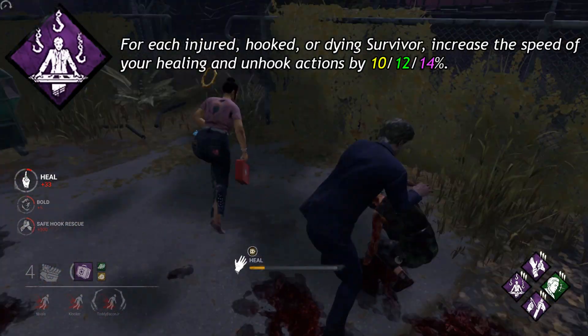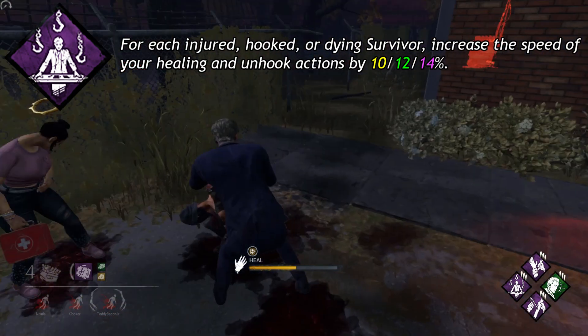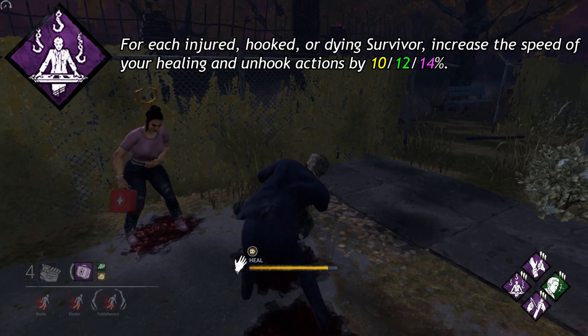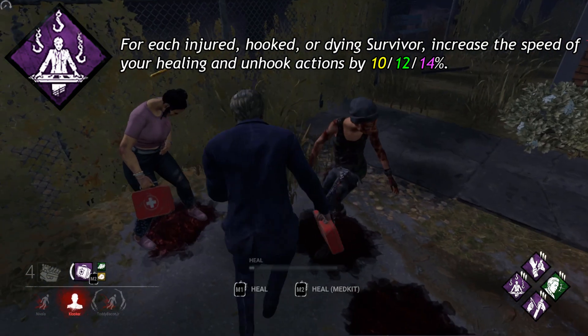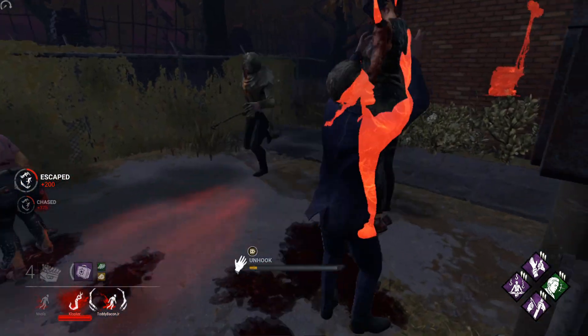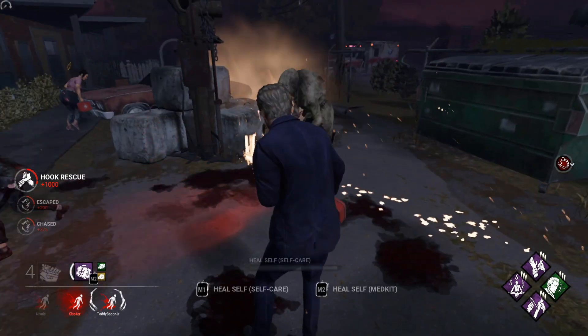Desperate Measures: For each injured, hooked, or dying survivor, increase the speed of your healing and unhook actions by 10, 12, or 14%. This gives you the bonus for each injured survivor. So if you have the max rank of Desperate Measures and there are 4 injured survivors, that is a 56% speed increase.